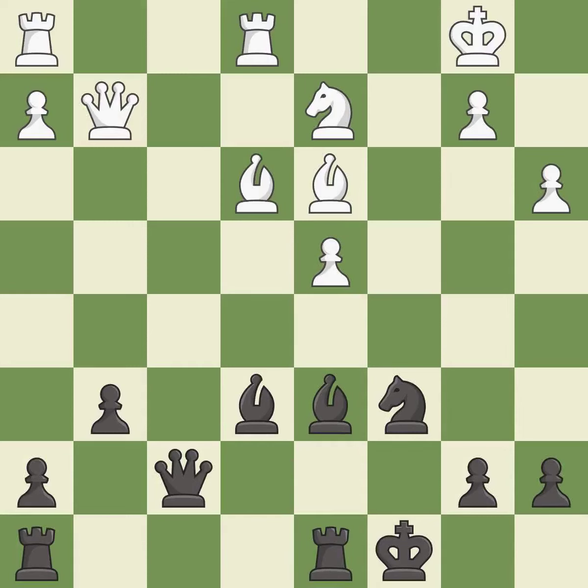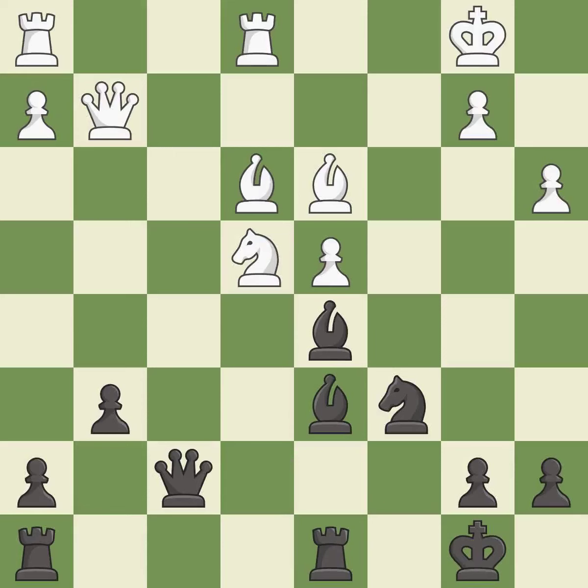Takes back — best. Only one move worked there, and this wasn't it. This overlooks an opportunity to threaten winning a pawn — a mistake. This blocks the attack on a queen that could have been captured — best. This leads to losing a bishop — it is a blunder.